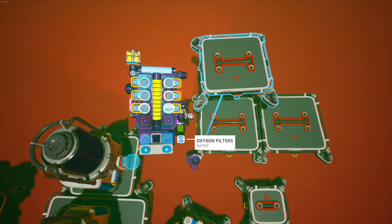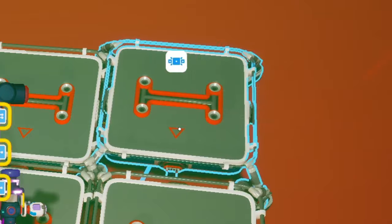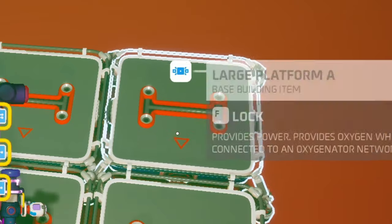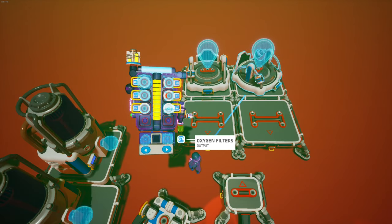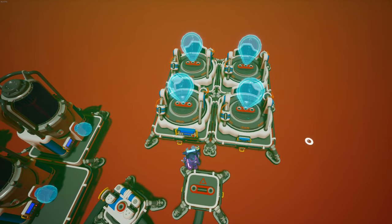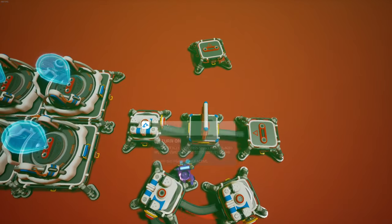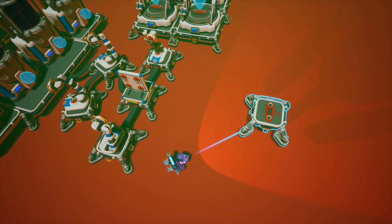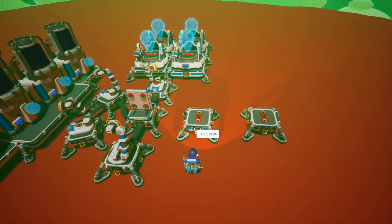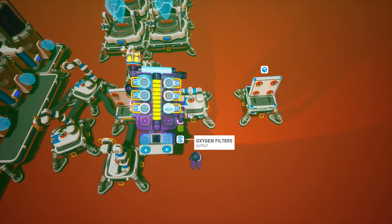Then grab two more of these and stack them, and fill them up with research chambers. You can pull these a certain way — it doesn't really matter — then go into each one and press the green button. Grab another auto arm; the green circle is going to be on this middle storage, same thing with this one. Put another platform between them and create a conveyor belt here with these auto arms, and put another storage there.